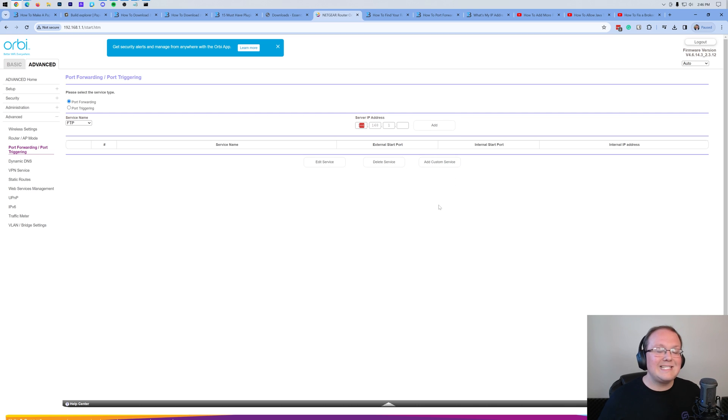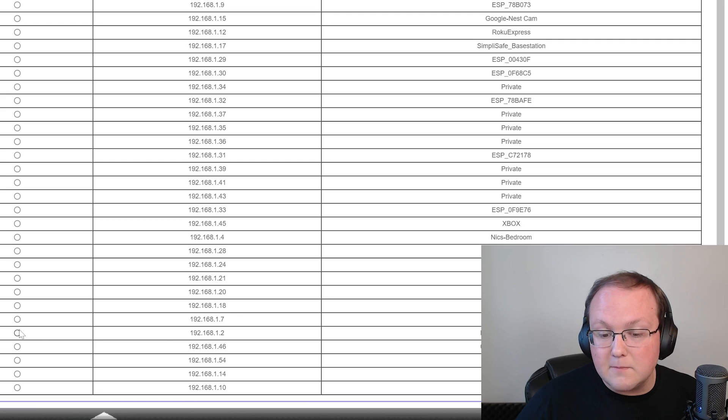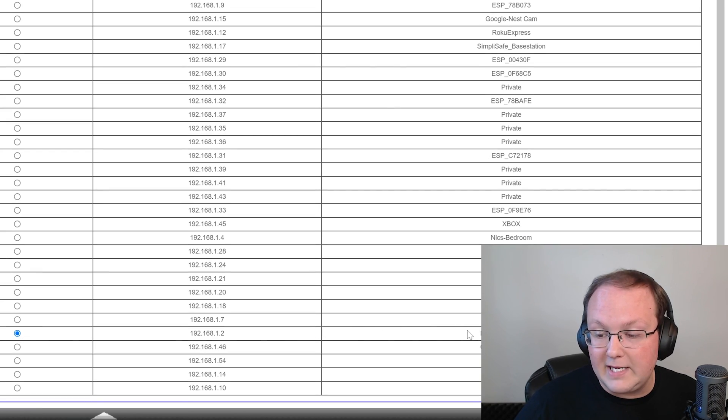Once you add a port forward, enter the following information. For Service Name or ID, put Minecraft. For Protocol, select TCP/UDP, UDP/TCP, or Both — make sure both are selected. For anything involving the word Port — external port, internal port, first port, second port, entry port, exit port, inside port, outside port — enter 25565. For Internal IP Address, use the IPv4 address we found earlier; in my case, 192.168.1.2. You may have a dropdown list of devices on your network — select your device from there. If you can enter the IP directly, do that.